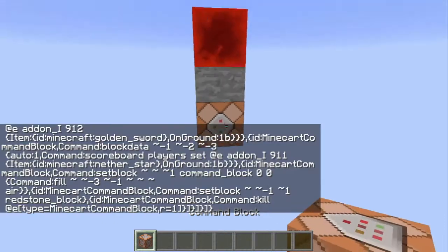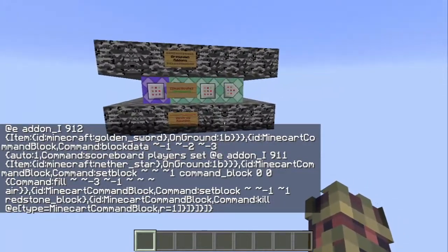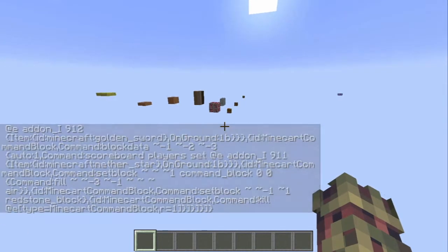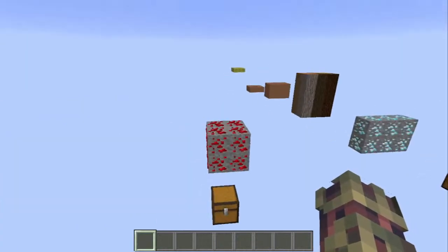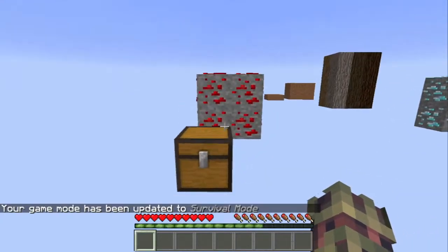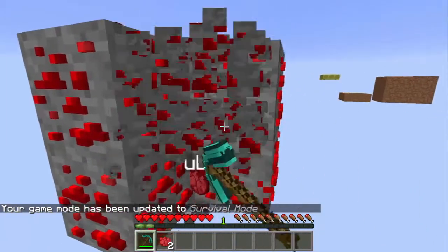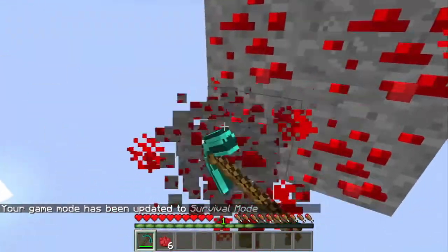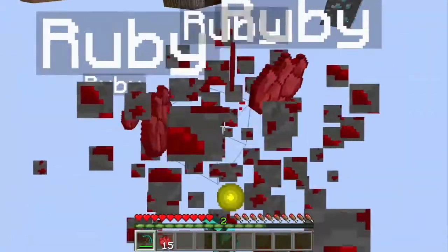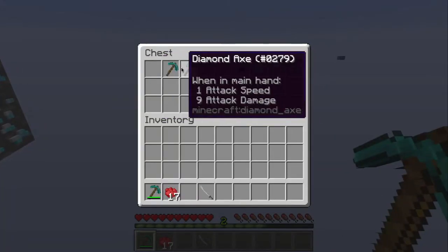I made a little obstacle course over here. I'm going to go into survival and get my pickaxe. Redstone ore has been replaced with Ruby Ore, and you can use ruby to craft special items.